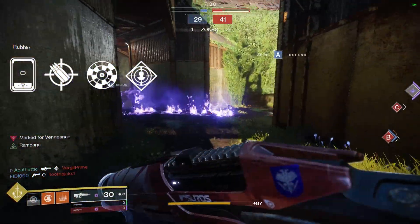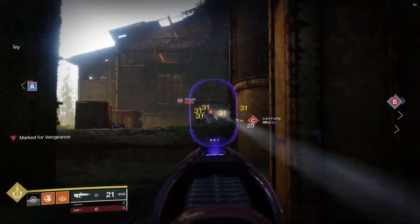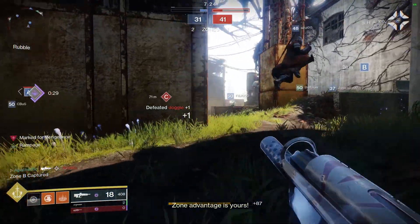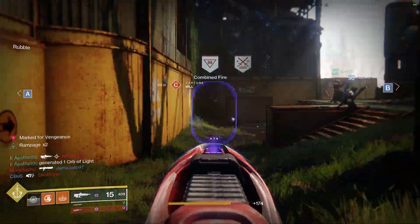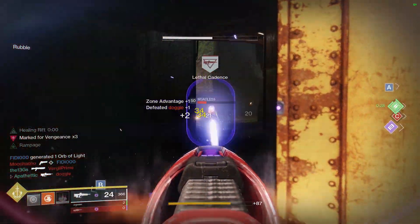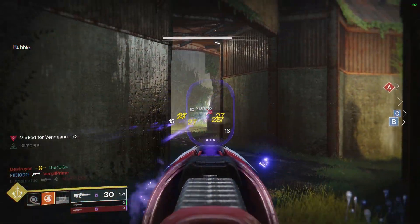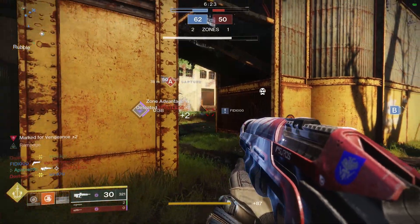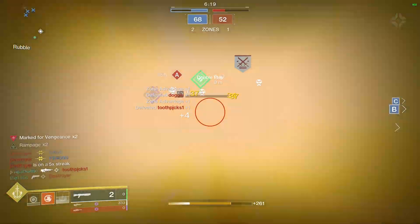I'm a huge fan of this roll because it addresses the main weakness stat-wise on this weapon. As you saw from the base stats, 50 range is not all that impressive, especially when you have pulse rifles like Blast Furnace or Go Figure out there with basically max range. So having Accurized Rounds, Rangefinder, and a range masterwork is huge in making this weapon much more viable in the crucible.